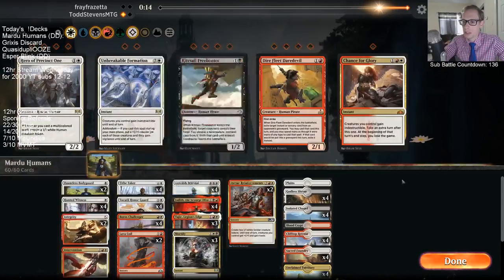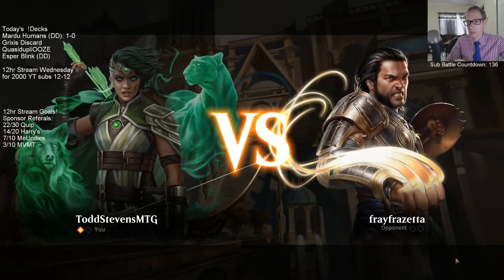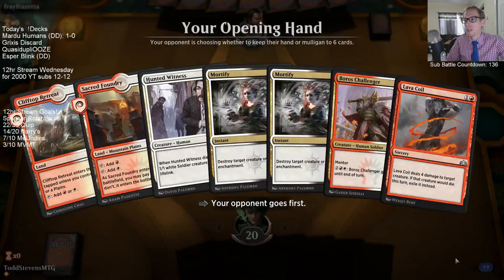If I play a couple Integrity/Interventions, Integrity can pump up a creature in combat and keep my creature alive while having theirs die — like whenever they think we're going to trade. If we have a Benalish Marshal that's 3/3 and they play Finality, we could save the Marshal with Integrity.